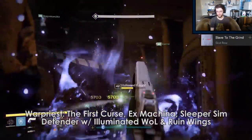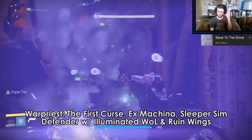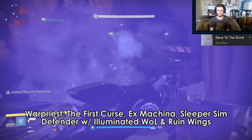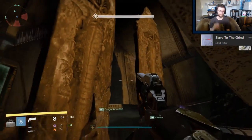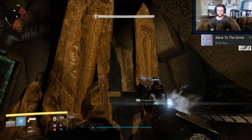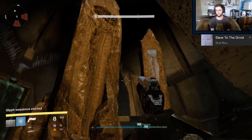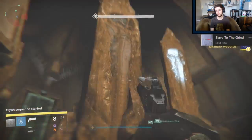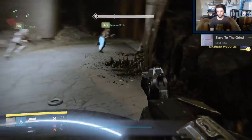Speaking of the Warpriest, I actually ran with the First Curse for a good chunk of Year 2 and it's what I run with now, with an Ex Machina and Sleeper to round it out. The First Curse is actually pretty good for this encounter — short bursts of fighting make it a solid option, and with the perk proc'd, you're definitely going to one-shot all of the acolytes, which I need to do since I'm usually the brand holder for the fight.